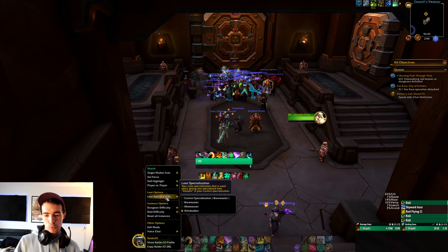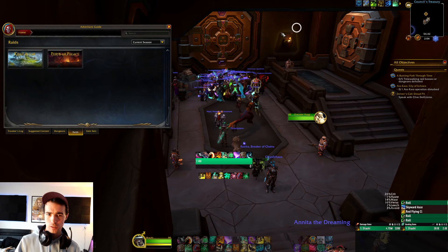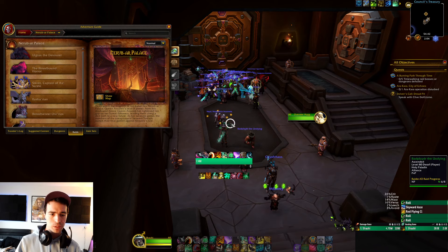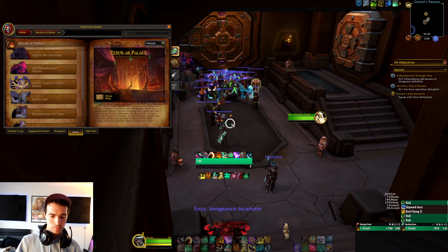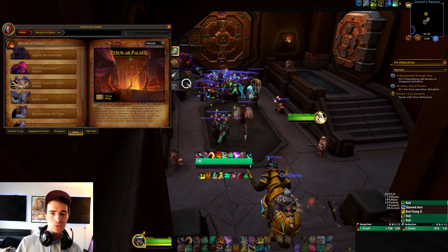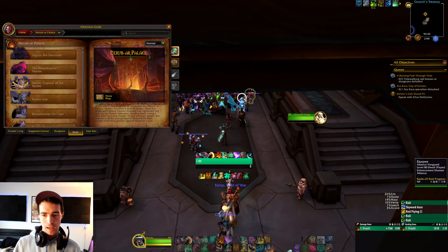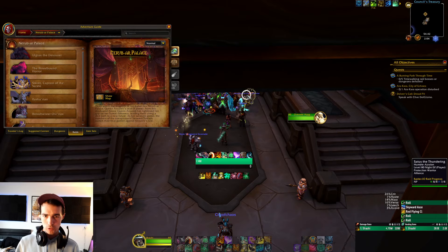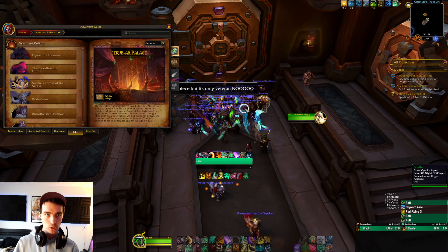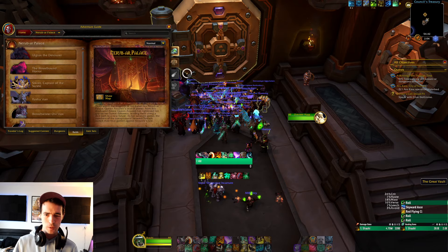I'm going to be opening this probably as Brewmaster, but now that I think about it, I might want to open it up as Windwalker. In this last week I was able to do all my delves, I full cleared a couple Mythic dungeons, so I should have Mythic Zero loot in there. Most likely we're going to be picking up a heroic piece — my guild did seven of eight bosses on heroic, so it should be heroic raid loot across those seven, excluding the final boss. Tier doesn't drop from the final boss, it's only Omni tokens.